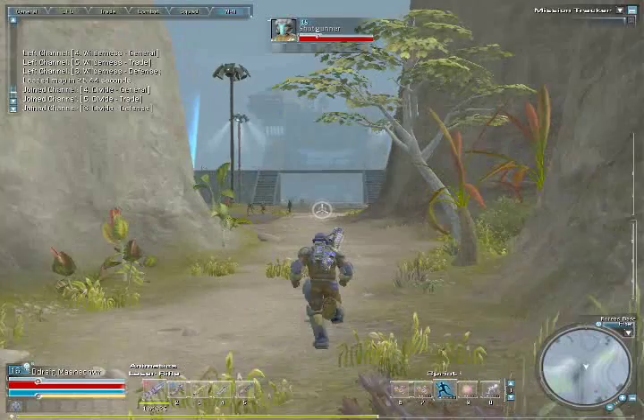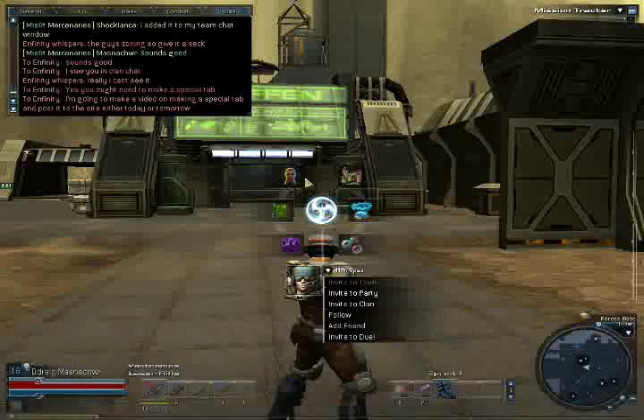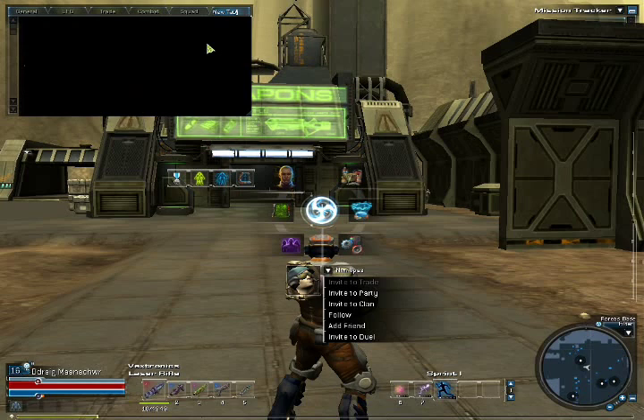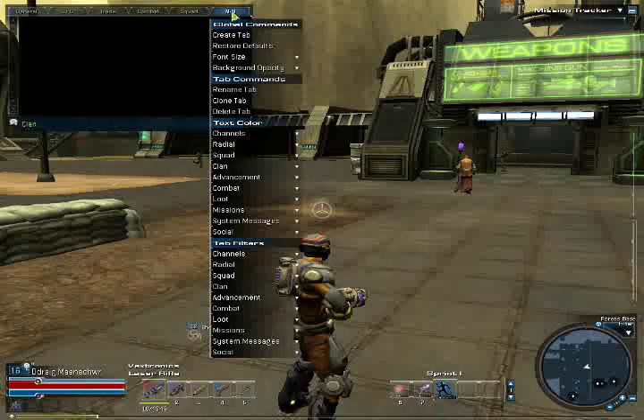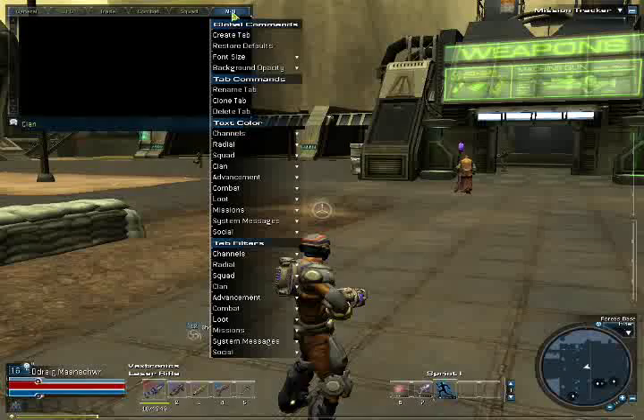Communications setup. Hold down the control key, right click the tab at the top and click create tab. Enter a new name and press enter — name it whatever you desire. I've selected M-M for our clan tag. Release the control key and press enter. Right click on the tab you've created and under tab filters you will find clan, squad and channel filters. Suggest setting up clan, squad and whisper filters and any you desire.